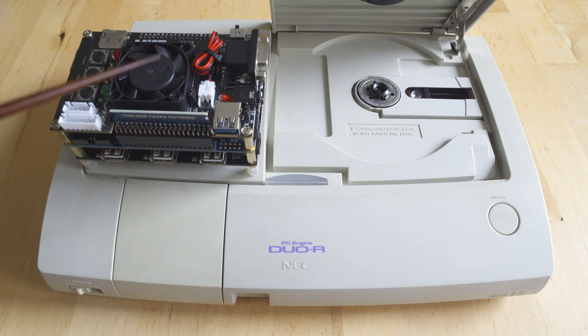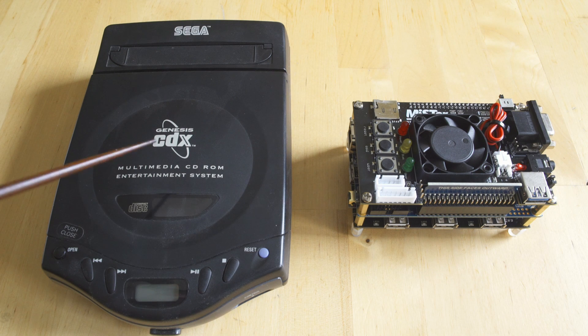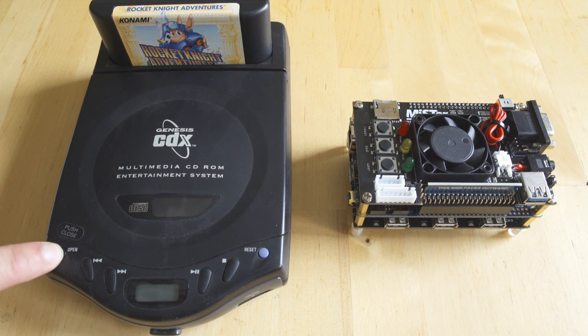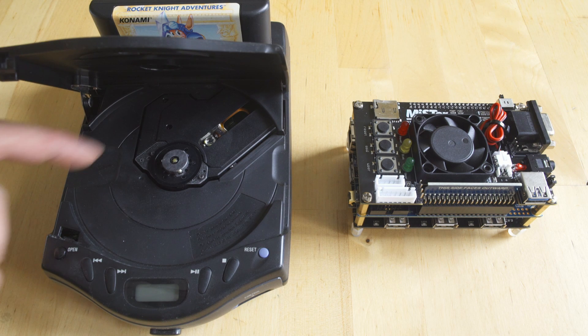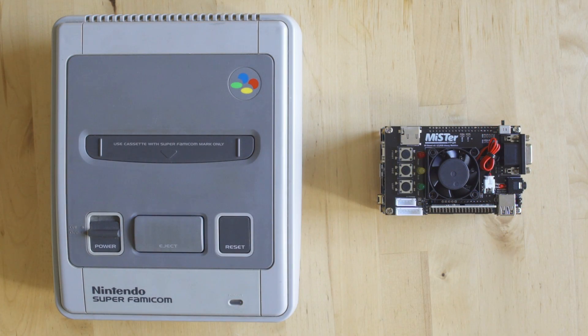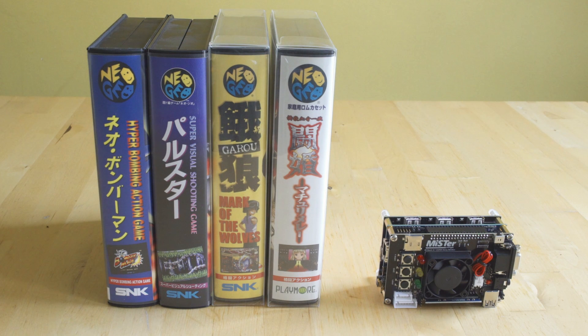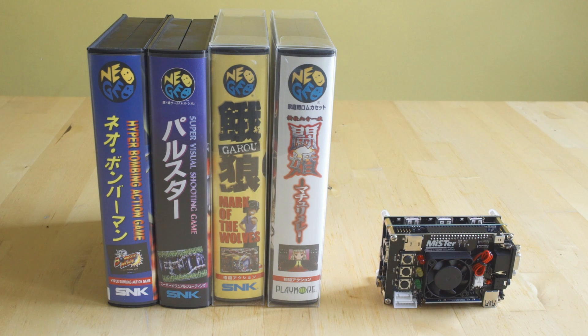We're going to be comparing MiSTer emulation against PC Engine Cue Card emulation. We're also going to be taking a look at Sega Genesis, because with software emulation of the Genesis I always find the sound is sort of off. From there we're going to look at Super Nintendo — one of my favorite consoles — and of course Neo Geo. But before we jump into that, we're going to start with the Capcom Play System, where jotego has done an amazing job with the cores.